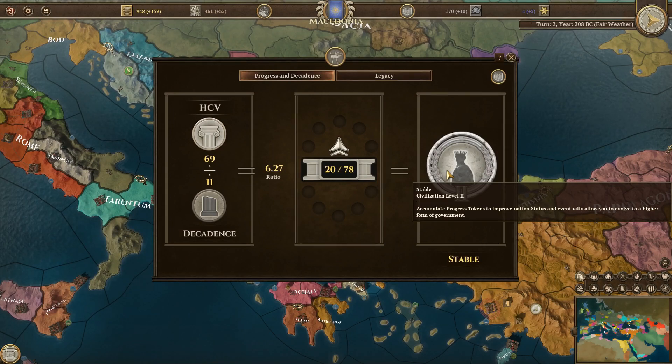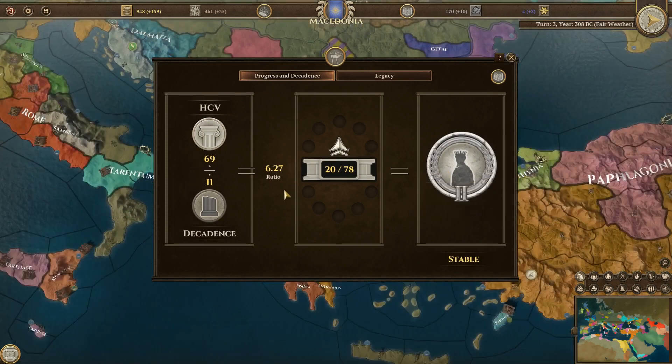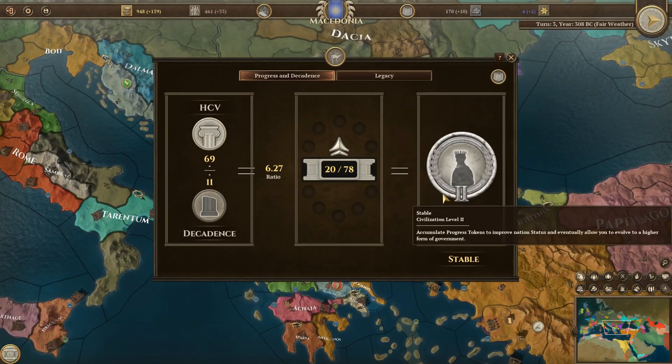So what are the stages of civilization? You have young, stable, glorious, old, and decadent. We're currently stable, so if we get enough progress tokens we're gonna move to glorious, but if we get too many aging tokens we'll move to old. From old you can move to decadent, but if you get a progress token you can move to glorious.